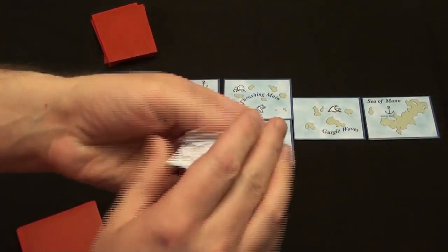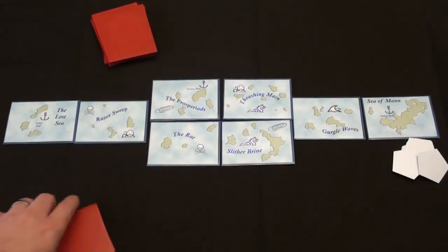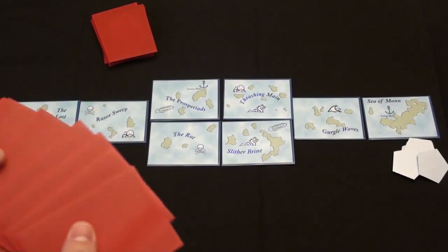You'll want to shuffle these ships and go ahead and place them by the Sea of Man. You'll also want to take these starting power cards — with the word 'starting card' on them — give those a shuffle, draw six, and that's your starting hand.